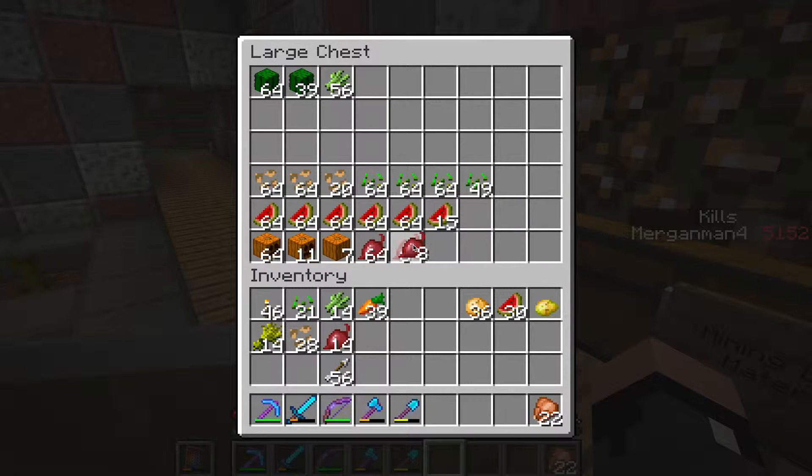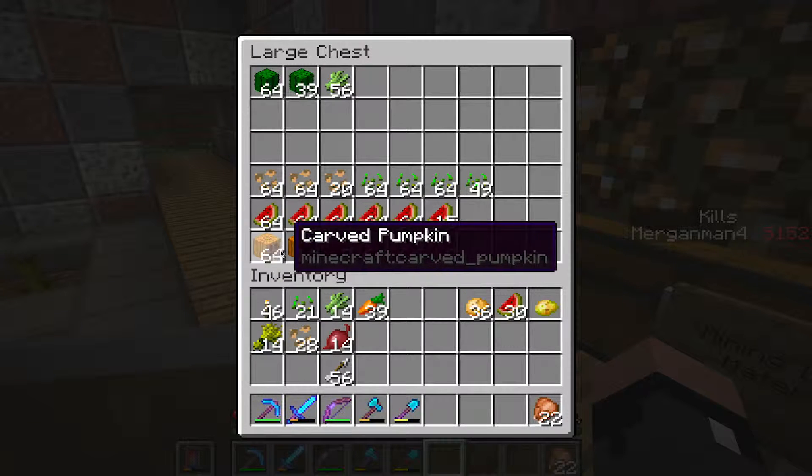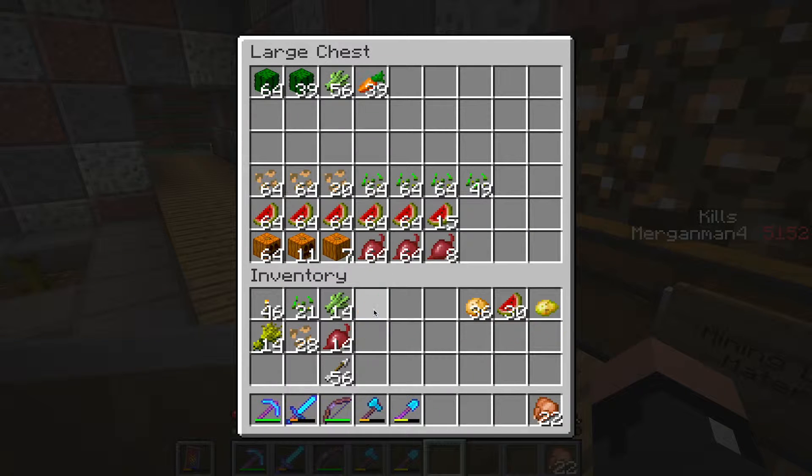I just realized — because of the new update, you used to get the carved pumpkins right from the normal pumpkins. Now you don't. That's a little bit interesting. Oh, screw this poisonous potato — no one wants those.